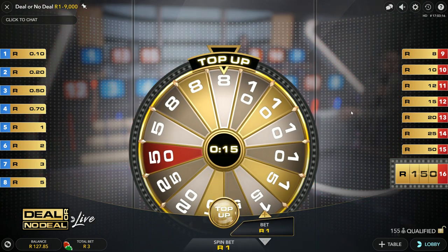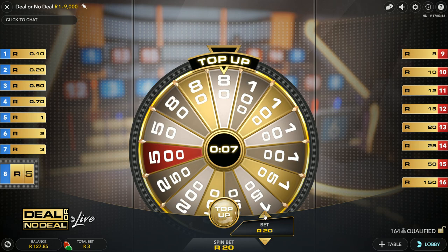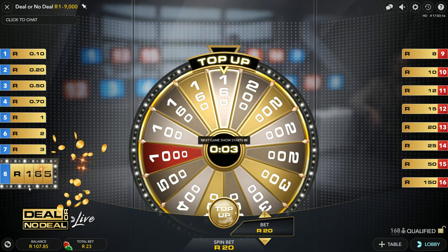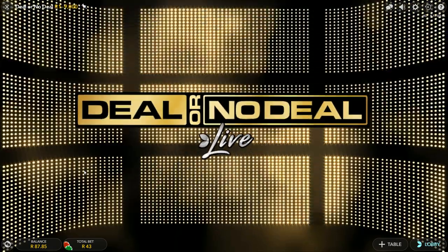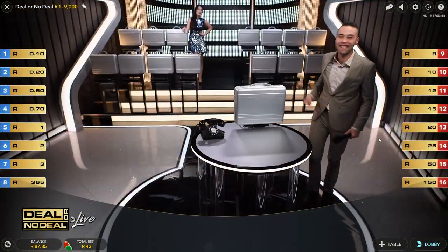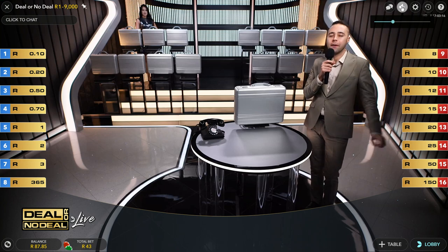Over here I can choose to top up. I'm going to select a number first — I'm going to make my number eight and top it up with 20 rand. Basically what I'm doing is topping up that number with a higher amount, saying that number is going to appear in the briefcase later on. So let's get to the game. I'm hoping that number eight doesn't get drawn early — I want it to get drawn much later on.